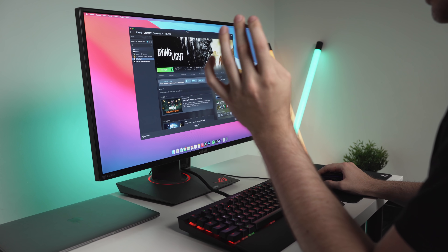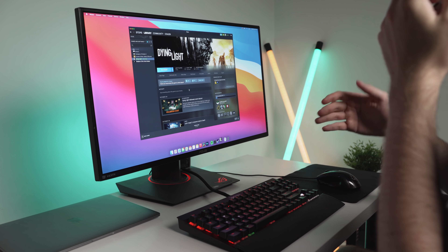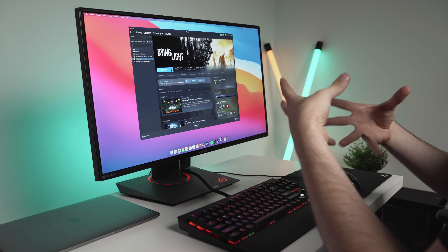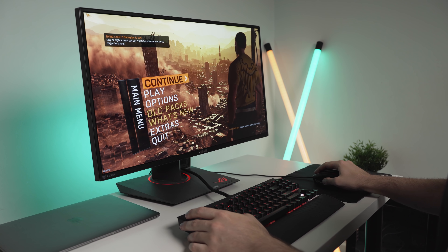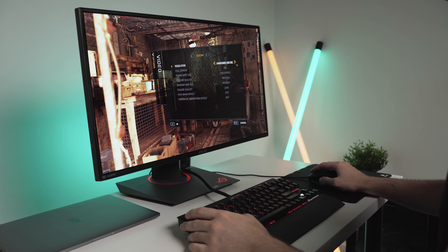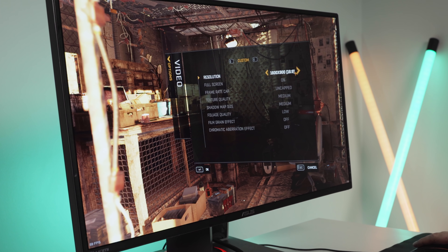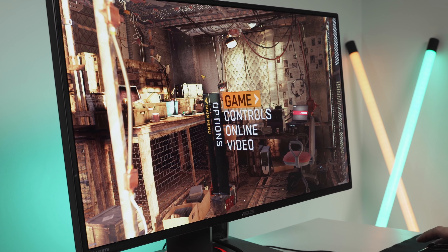Moving on to the next game, which is Dying Light. It's a little bit similar to Shadow of the Tomb Raider but not quite as recent and not quite as intensive on system resources. So it's going to be interesting to see how this one plays. We'll go into options, video options, change the resolution to 1440p, frame rate uncapped, and put all the graphics settings down to the lowest possible.